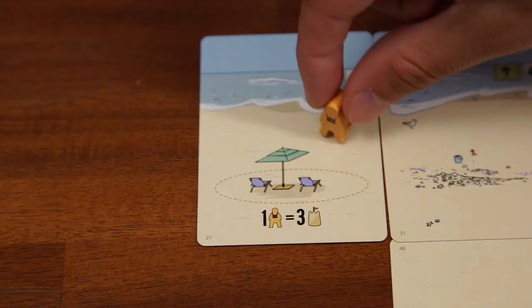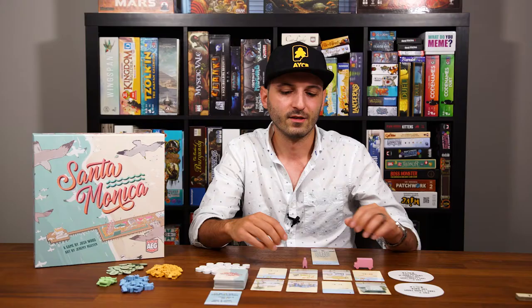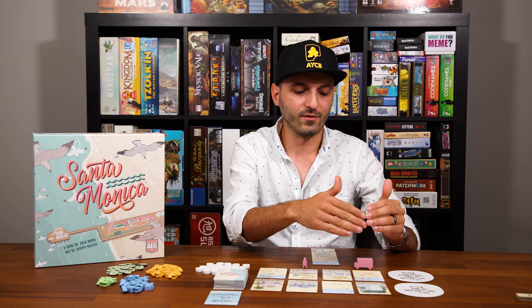Not only do you have to be weighing the decision of whether or not you want to take people into your city by placing these cards, but how late in the game do you want to do that? Are they going to be stuck somewhere unable to do anything? Or is the card you're placing near any activities, or are they on the opposite end of your little beachfront? So there's a lot to consider.